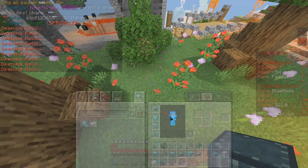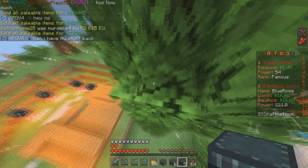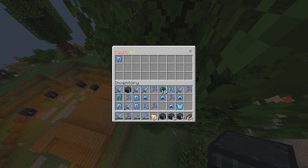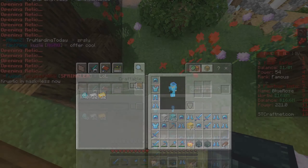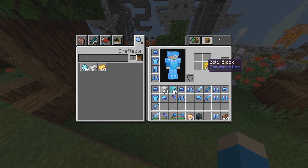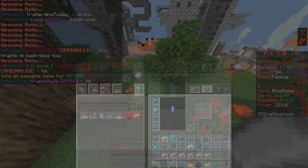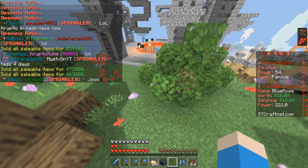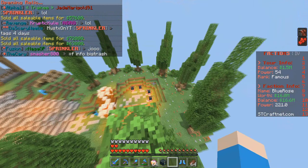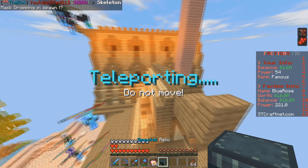Let's open up the mythic relics first — these are probably the more simple ones. We got a ton of stuff and a ton of mythic gear as you can see, so we're going to put this all in our PV. We've also got the legendary relics — opening all of those, we got a ton of gold, some iron, and some diamonds. Selling all of that, we are currently up to about 1.5 million — and we were pretty much broke at the start of this.